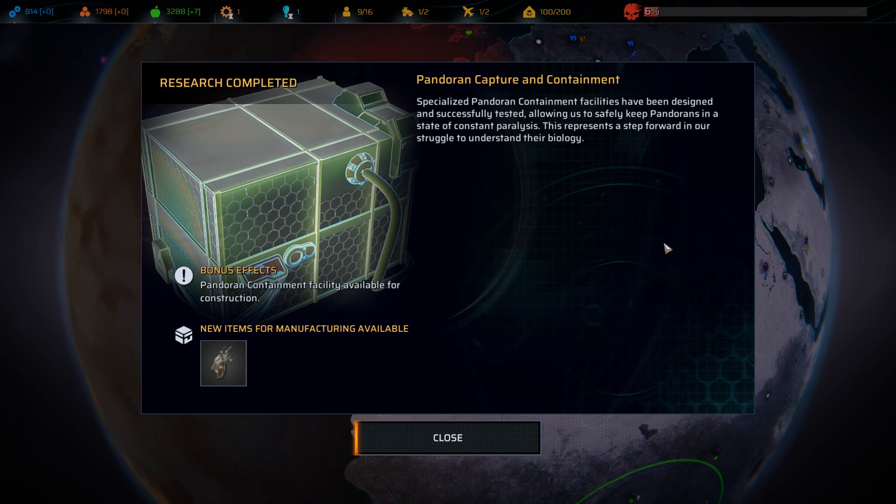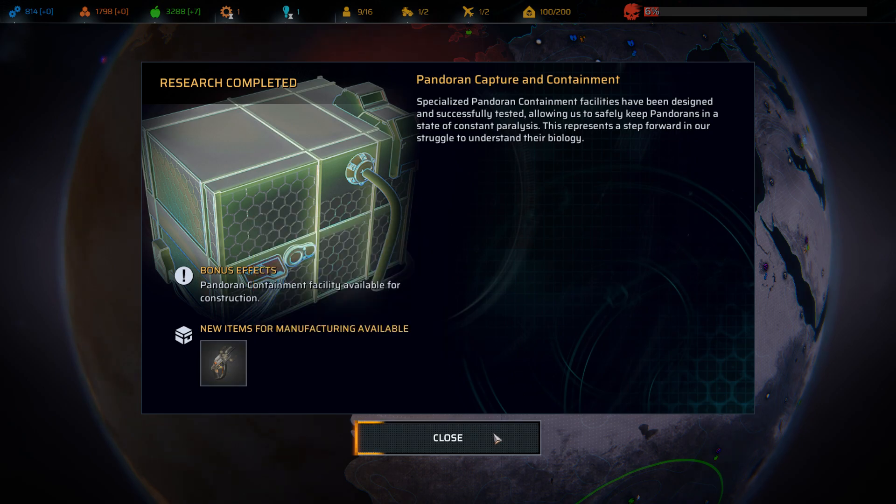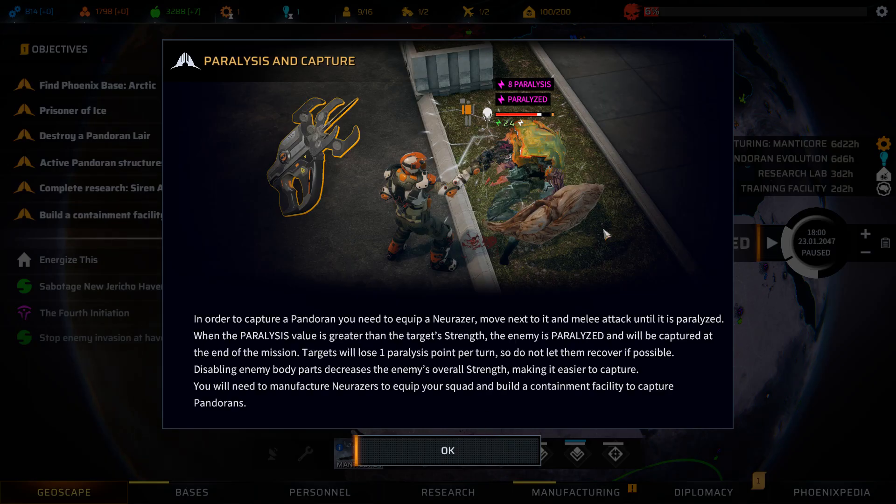Specialized Pandoran containment facilities have been designed and successfully tested, allowing us to safely keep Pandorans in a state of constant paralysis — a step forward in our struggle to understand their biology. A containment facility is now available, and we can build the Nurazor, which is what we'll use to stun them for containment. To capture a Pandoran, equip a Nurazor, move next to it, and melee attack it until paralyzed. When paralysis exceeds the target's strength, it's captured at mission end.